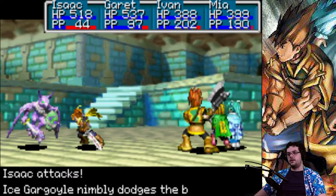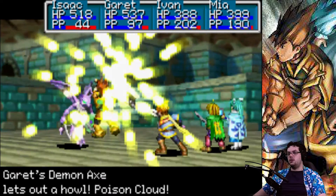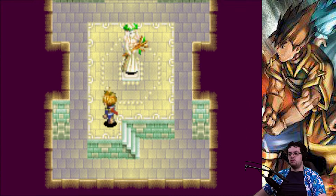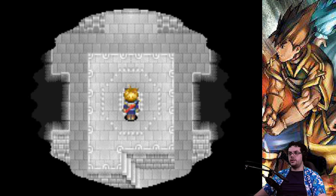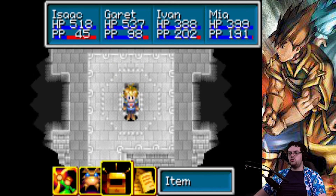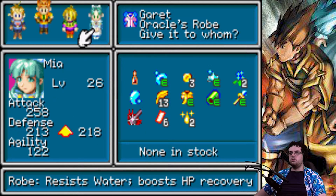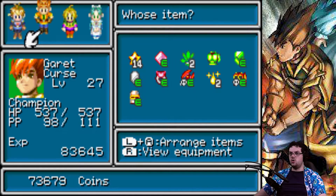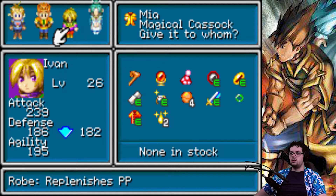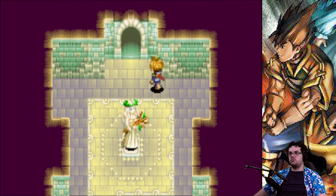And it's a very easy to get item, because all we need to do is cast Reveal on the statue and pick it up. I forget what it is though. Reveal — turns into a chest. The Oracle's Robe! Who wants the Oracle's Robe? You're the only one that can equip it — boosts HP recovery, sure, why not. Magical cassock — no one else wants the magical cassock. Get it out of here.